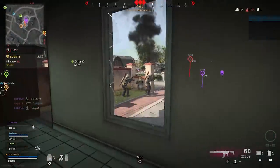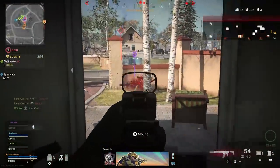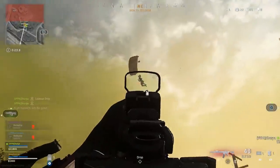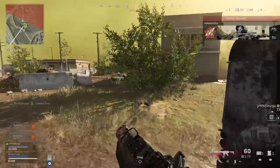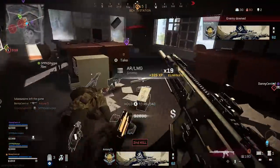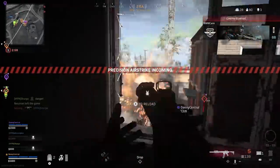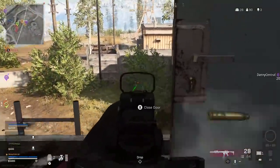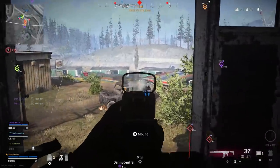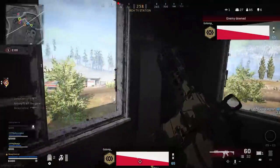My next assault rifle loadout involves a gun I think is definitely overlooked but actually really strong — especially against fully plated players — because of how quickly it can take them down if you're landing headshots, and that's the M13. It has very little recoil, but body shots alone don't give a fast time to kill. However, its incredible headshot multiplier combined with its high rate of fire makes it one of the best guns in the game — you can take out a fully armored enemy in just seven bullets. The M13 also outperforms the M4A1, Ram 7, and Grau in gunfights above 60 meters.